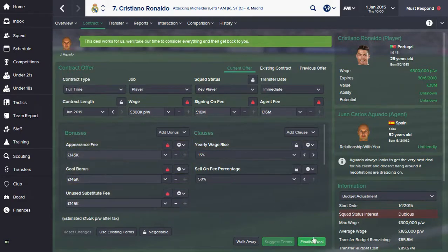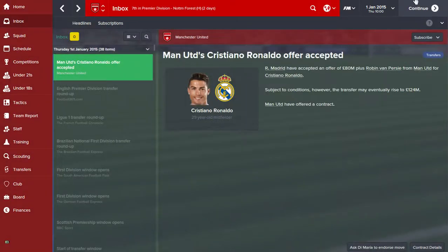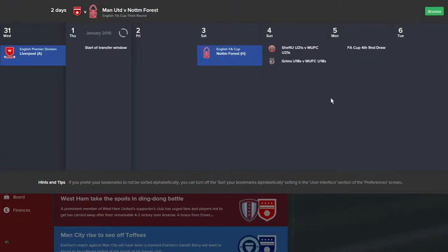And as you can see the contract has been accepted. The message will come through. That is how you sign Cristiano Ronaldo in the first season as Man Utd's manager. Thanks for watching.